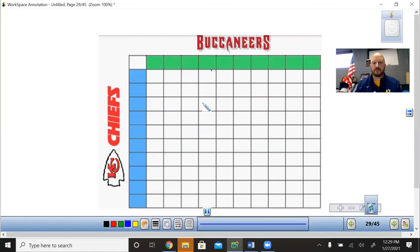So for $5, I would put my name right here. Once the board is completely filled out, we will randomly pick numbers — we'll draw numbers out of a hat.